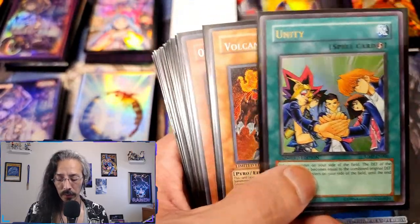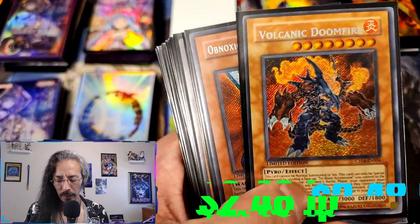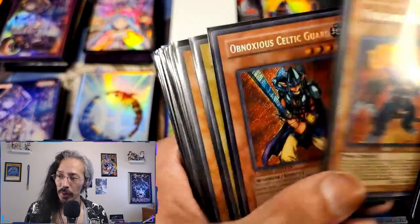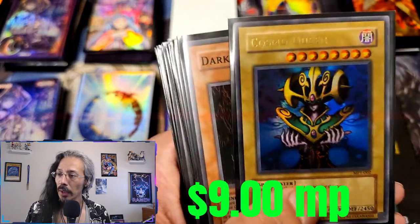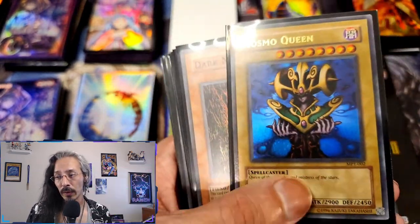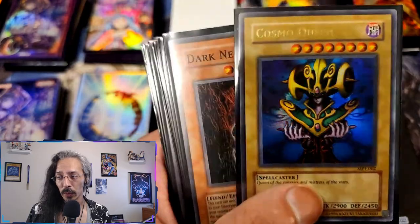Everybody's favorite card — Unity — from way back in the day. Slowly compiling all 10 cards. My favorite out of all the McDonald's promo cards: Cosmo Queen.